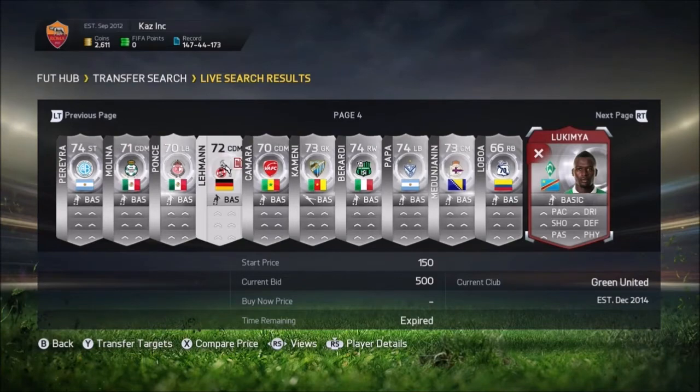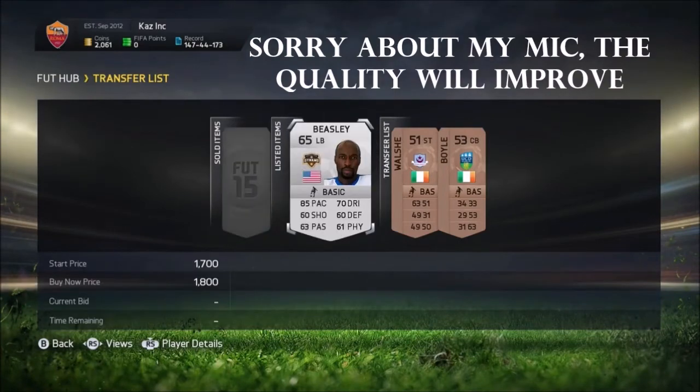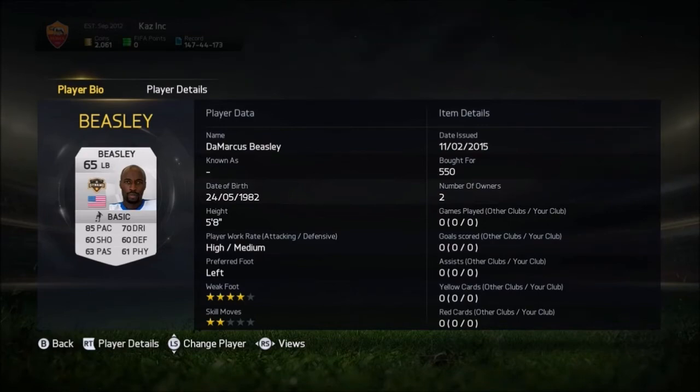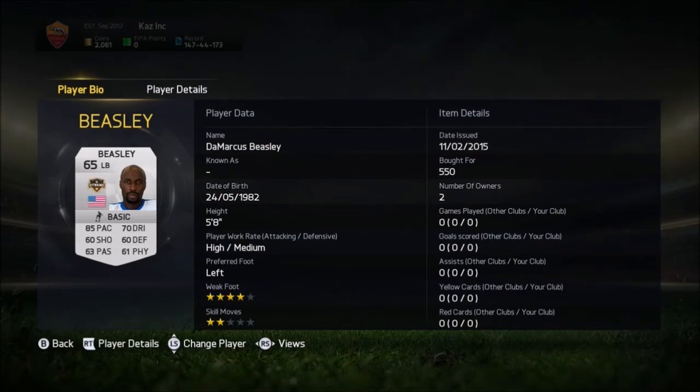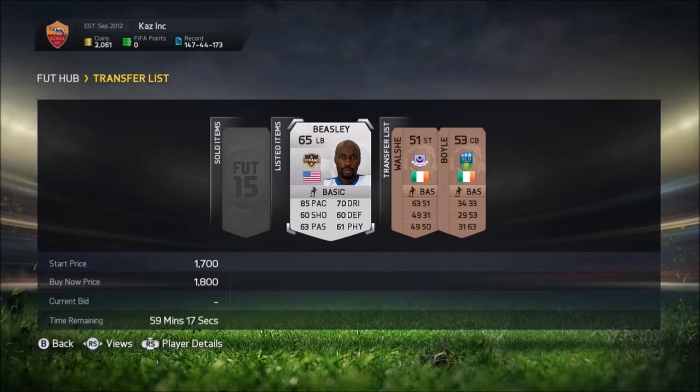When I come back, I'll come back to you guys with a deal. So we're back here and we picked up a deal. We got DeMarcus Beasley — he's from the United States, played left back for them in the World Cup, played really well. I bought him for 550 coins.